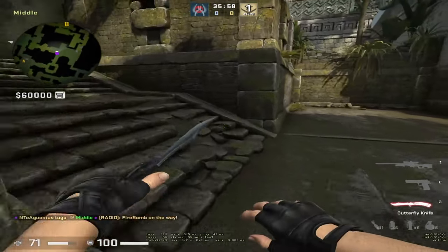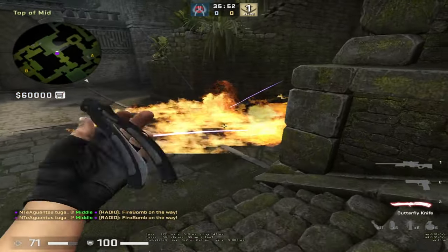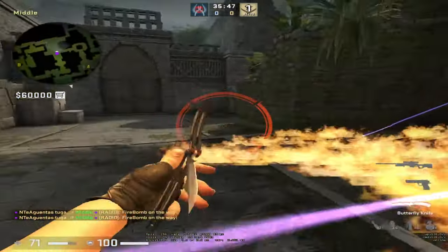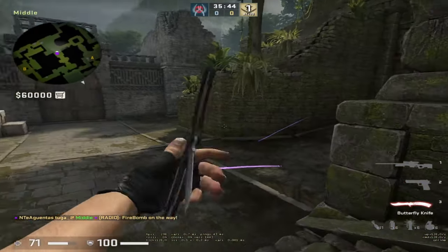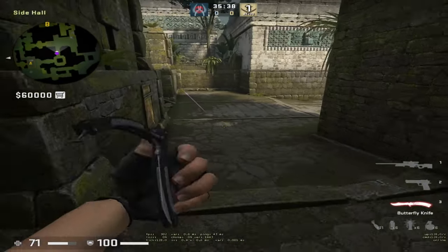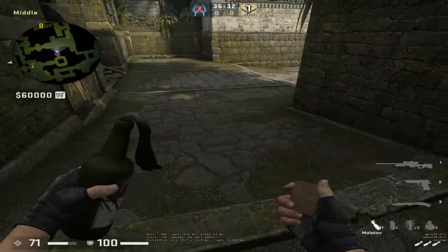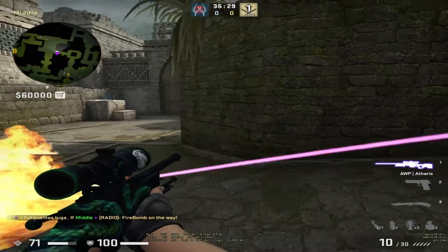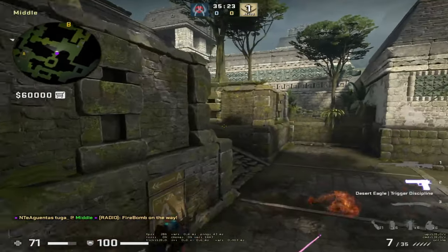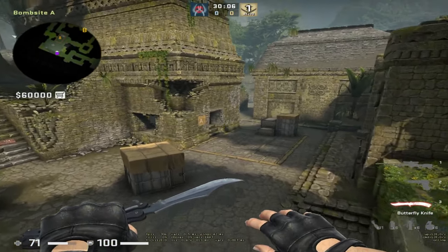If they run to Donut they will have to burn themselves. The molly forces them to either take damage running through, play fully open to flashes, or get isolated from the mid guy. They either have to go on top of the molly to fight middle or wait for it to disappear while you kill their mate on doors. When defending, a few smokes you should know: the Donut one, the City one, and the one over the temple.